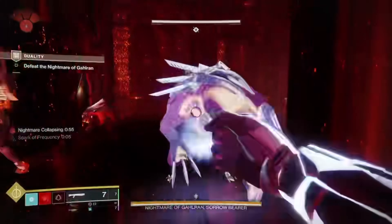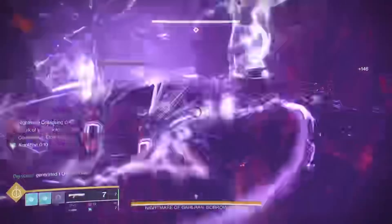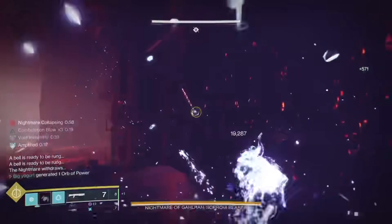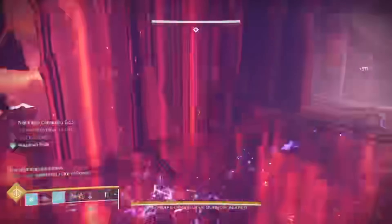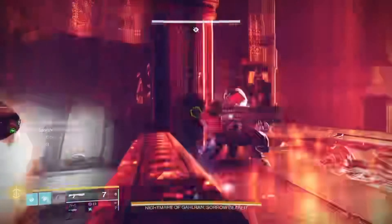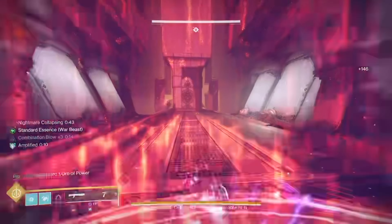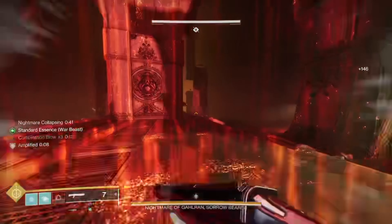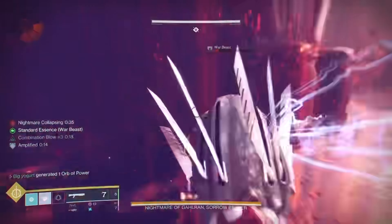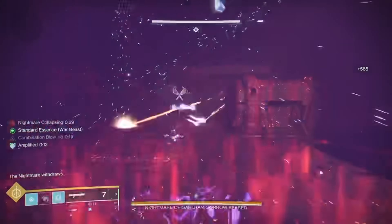Another build that is great for clearing ads without needing an ad clear weapon is Arcstrider, with its ability to infinitely chain jolting melees. This build gives you a choice between Assassin's Cowl for health and invisibility on a melee kill, or Liar's Handshake to deal extra melee damage. Regardless of which exotic you choose, an ad clear weapon is certainly not needed. A weapon that could be useful, however, is a 1-2 Punch shotgun, since that playstyle happens to be the premise of the entire Arcstrider build. The takeaway: OP weapons can be useless in certain situations — know when those situations are.